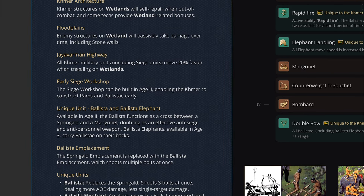Up next is the Jayavarman Highway. Jayavarman was a very famous king within the Khmer Empire who built a well-connected series of roads all over the empire, filled with stations that housed and cared for weary travelers. As a reference to that, all Khmer military units — including siege units — will move 20% faster when traveling on wetlands. This is again borrowed from Zerg creep, where Zerg units also move faster when traveling along creep, maintaining that same identity.